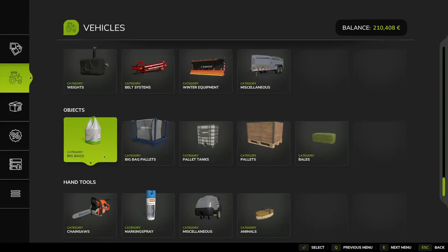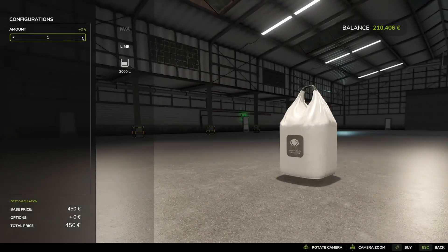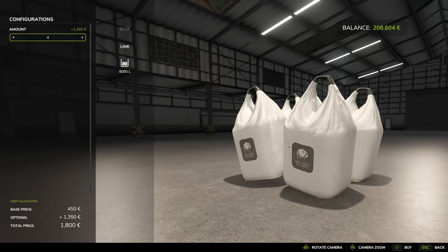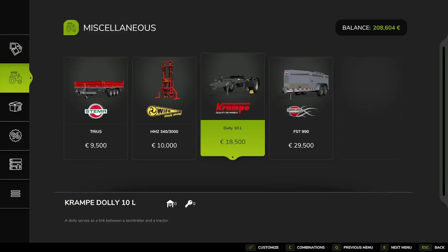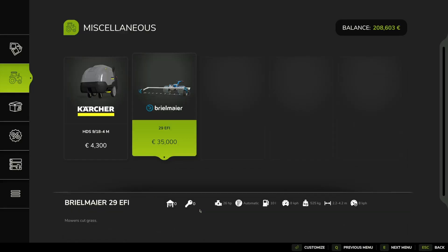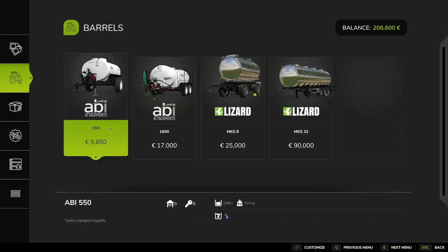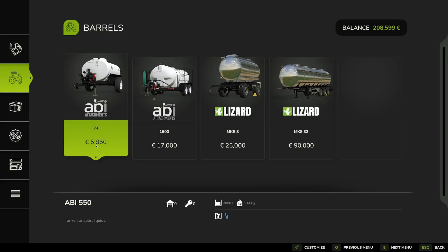We're in the shop and we're gonna buy a water trailer. I found a category for big bags, which is great - we can buy lime in 2,000-liter bags. We're going to buy enough for all our fields. Now looking for the water trailer - we have a dolly here but we need a water trailer. We're gonna buy the cheapest one we can afford right now.